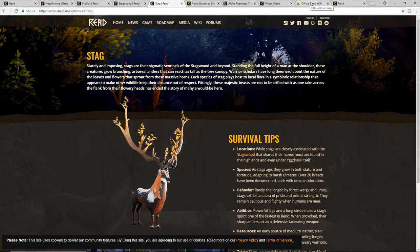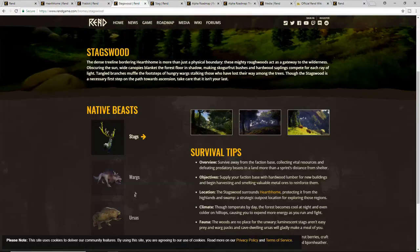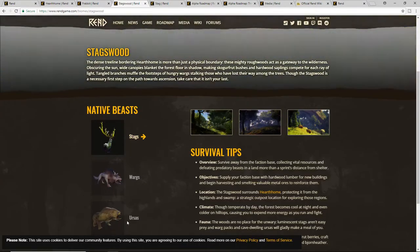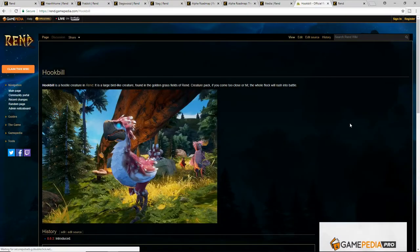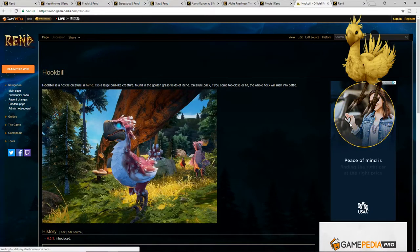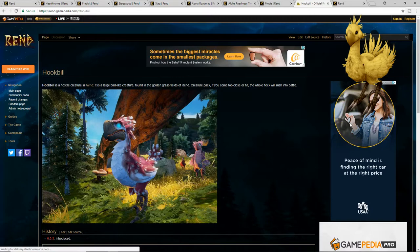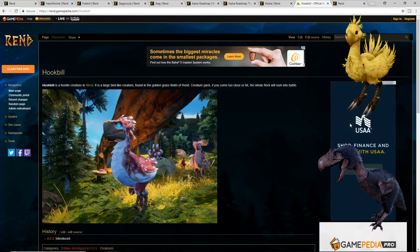Now jumping over to the wiki, they've introduced a couple other beasts. The first is called the Fang Bar on the wiki, but looking at the images that is actually going to be the ursa — they look almost exactly the same. The next one is the Hook Bill. I don't know if that'll be the final name, but it kind of reminds me of a chocobo or a terror bird from ARK.